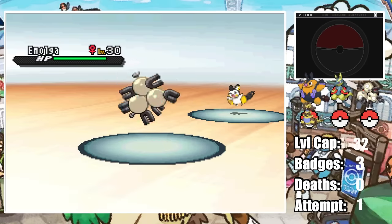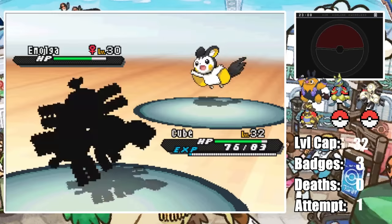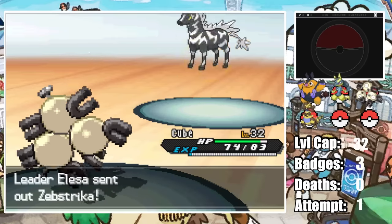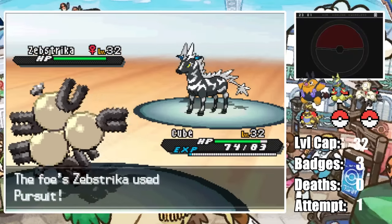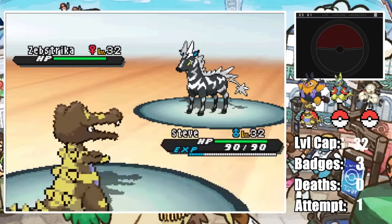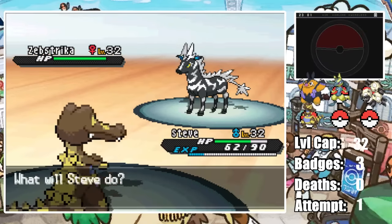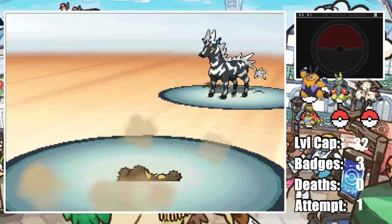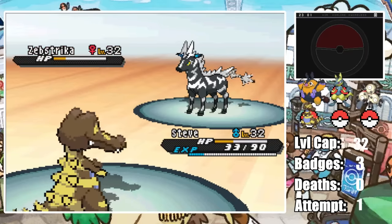I lead with Cube as Elesa starts with Emolga, who lands a weak Pursuit as Cube hits a Sonic Boom. I get completely outplayed as she switches into Zebstrika, who gains a Speed Boost from our Thunder Shock with its Motor Drive ability. She predicts me again landing a boosted Pursuit as I switch Cube out — but it's a safe switch into Steve. Zebstrika hits a Stomp which gets the flinch. Thankfully the next Stomp doesn't also flinch, and Steve gets a Dig off which one-shots Zebstrika. That could have been really bad if she got a second flinch.